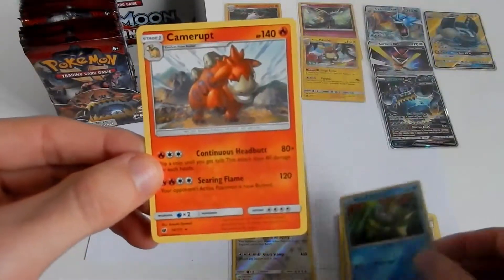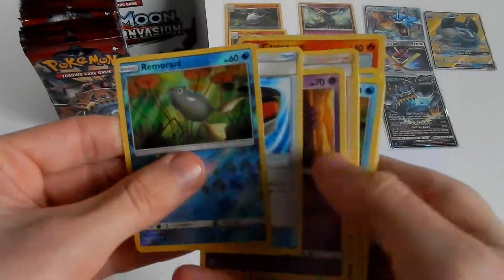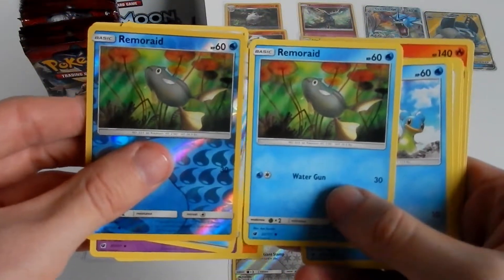And the last card in this pack is a Camerupt — Regular Rare. I believe... two Remorades in one pack. Not exactly Phoebus, but...